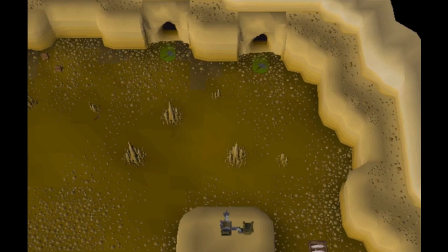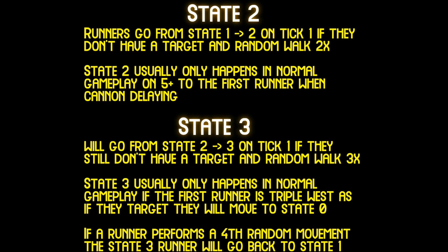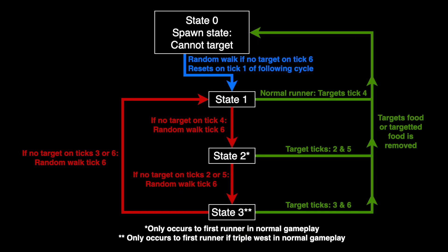Now what happens if a runner doesn't target? If a runner doesn't target after random walking once it will random walk for a second time and move to state two. If it random walks for a third time it goes to state three, and if it random walks for a fourth time it cycles back to state one. State two and three runners are only encountered for the very first runner, when cannon delaying, or with a triple west runner. The difference is their targeting ticks change from tick four to ticks two and five for state two runners, or ticks three and six for state three runners — and as soon as they target they go back to state zero.